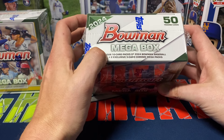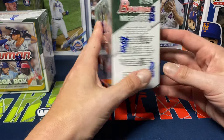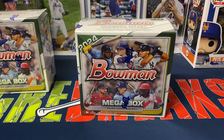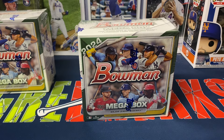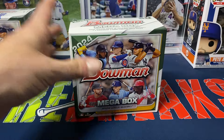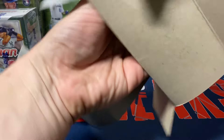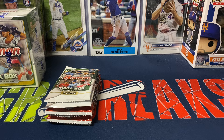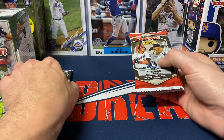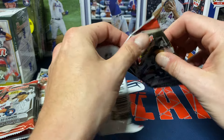It's $45 a box, and I saw Walmart has these for $50 a box. You get four 10-card packs of Bowman Baseball 2024 and then two exclusive five-card chrome mega packs, which have the mojo refractors. Usually in the base packs there's no chance of pulling any parallels — it's probably like five or six regular base set paper cards, maybe an insert, two paper prospects, and two chrome prospects.